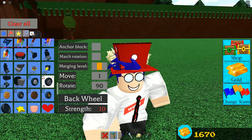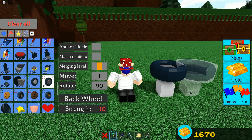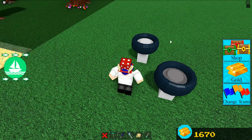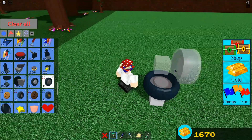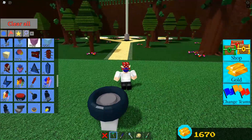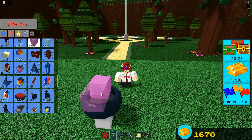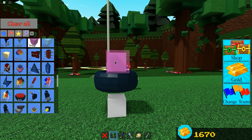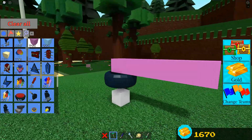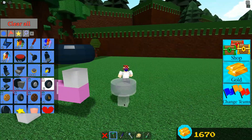Let's get straight into how to build it. First, turn off anchor block. We're going to place a wheel facing up — make sure it's the back wheels, the dark gray ones. Then grab a block — I'm using plastic because it's close to the wheels in the menu. Place one plastic block and extend it out however much you want: one, two, three, four, five. Then grab another wheel and place it right on the last block.